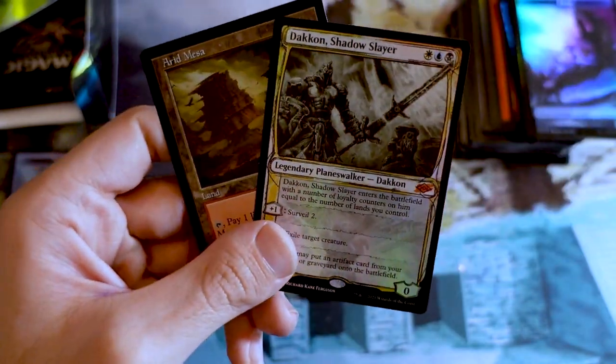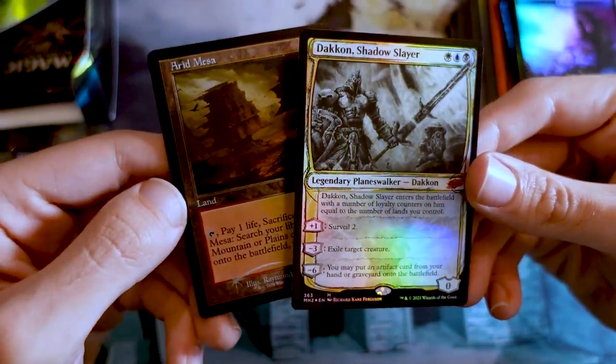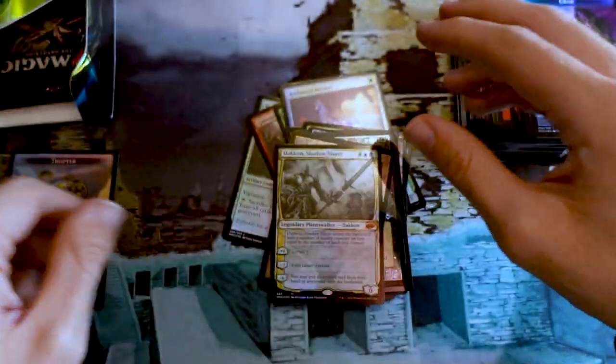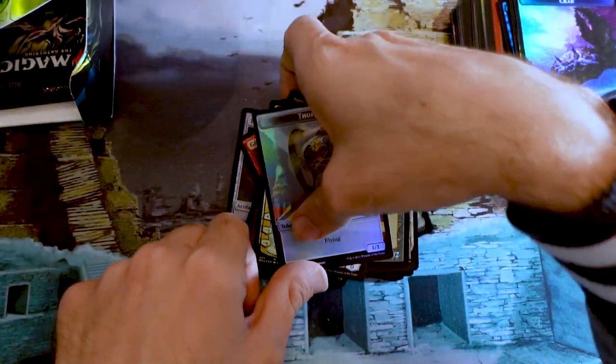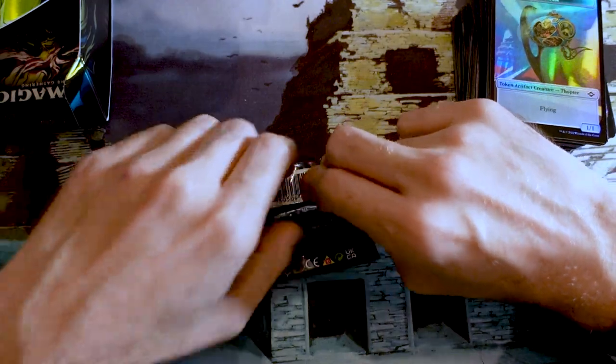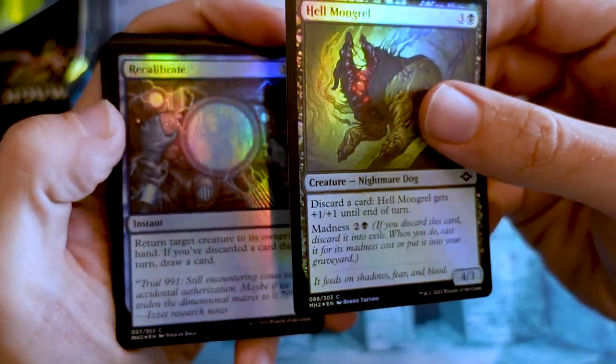I've never opened a Modern Horizons 2 collector booster before today, before this video. And it was pretty darn good. We've still got four packs left. I don't know how it's going to top the foil sketch Dacon and foil etched Arid Mesa retro frame, but who knows? These packs have been amazing. I didn't think I was going to top the earlier Marsh Flats either, and here we are with the retro frame one.